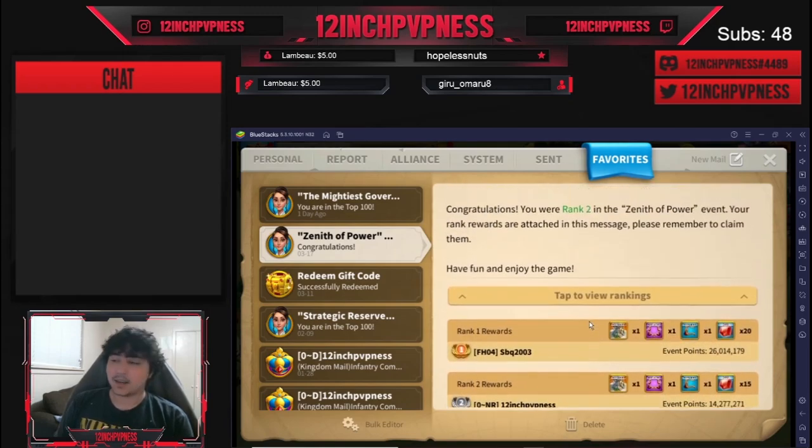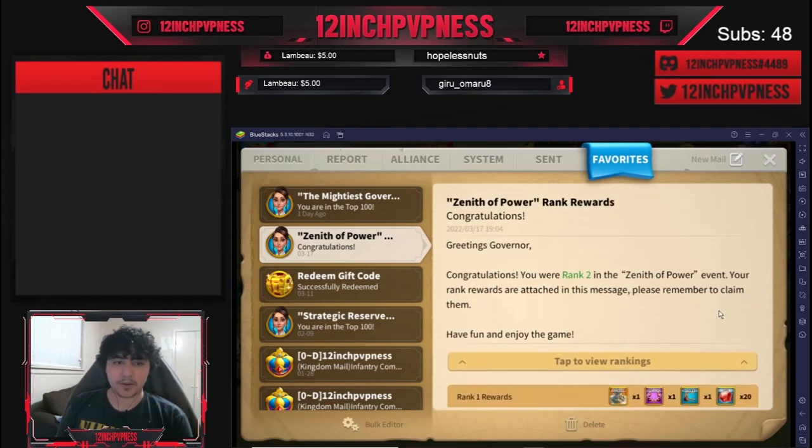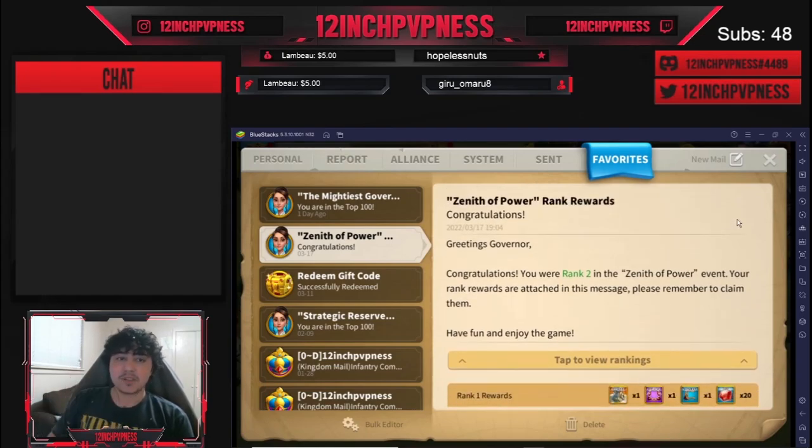I'm going to go over what I did, how I prepared for it, and how it compared to the last one. If you guys do not know what Zenith of Power is, essentially every single time there is a 7,000 gem event where you purchase a tree of killing barbs for 7,000 gems and you earn 35 sculptures for that. However, this time we had something called Esmeralda's Wheel, which replaced it, which was very, very sad. Hopefully that does not set a precedent for the future.